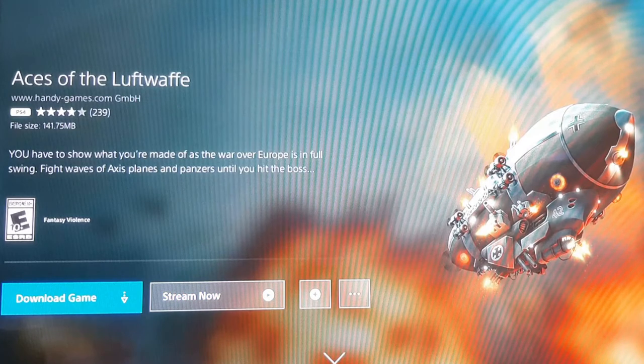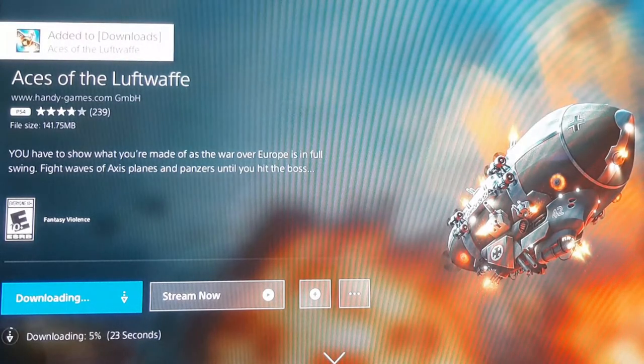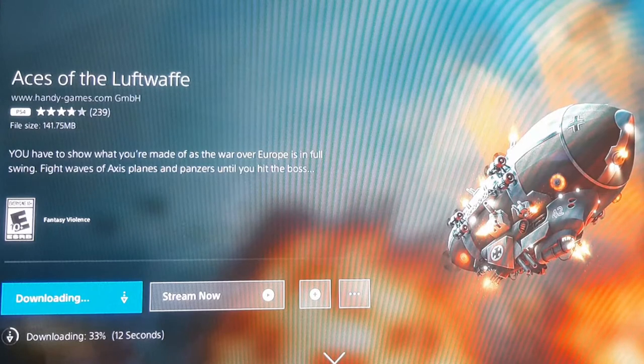All you have to do to game share with a friend — as long as you already have game sharing set up between the two of you — is click Download Game as the person who has PlayStation Now. It'll start downloading. As you can see it's been added to my downloads, and PlayStation Now shows you the download speed. This game is small and my internet is good, so it's already at 50 percent.